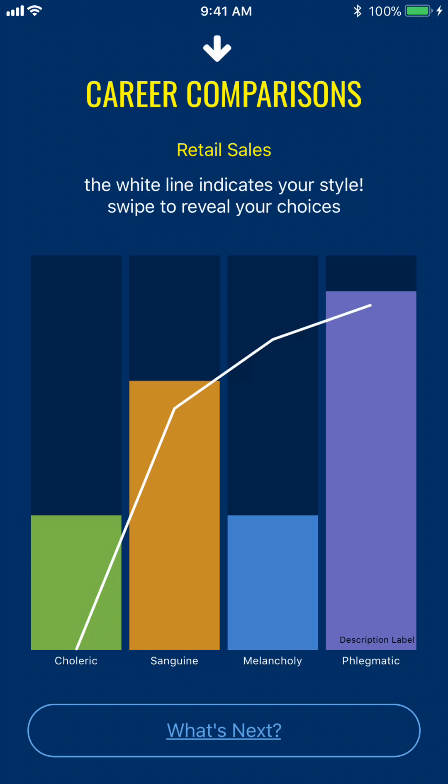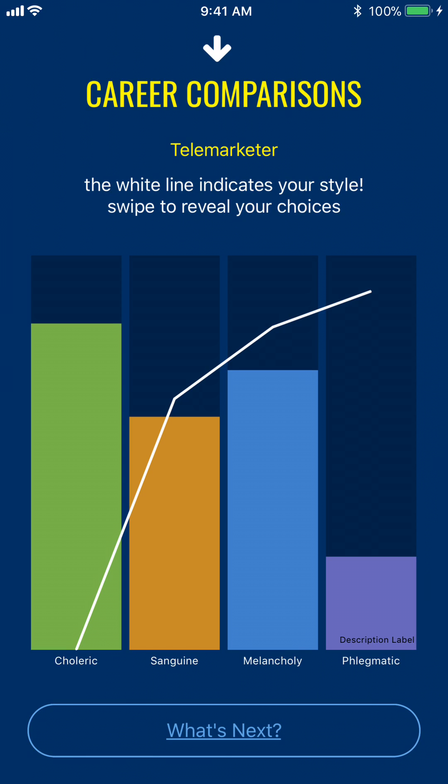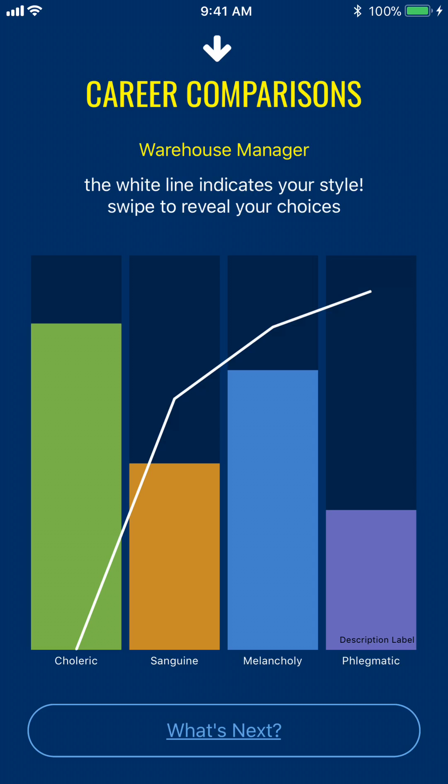Let's see how I compare — I've got to find a job I can do. On retail sales, I'm actually close on the sanguine — that's the orange — and the phlegmatic. I'm the white line and I'm close on those two, pretty far off on the other two. On a scientist, I don't think I can make it based on this data. Telemarketers, believe it or not, are high in choleric — high in the green — and I'm almost the same in sanguine. On a warehouse manager, they're pretty high in choleric too.